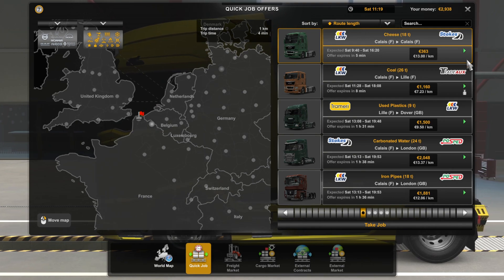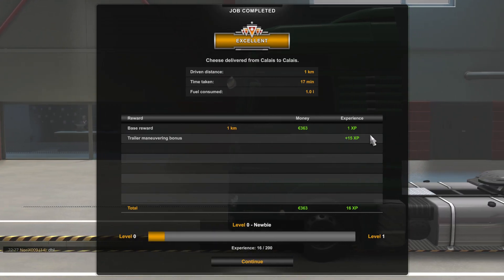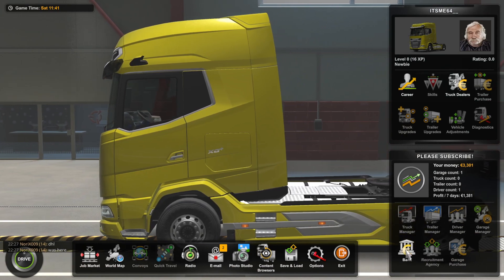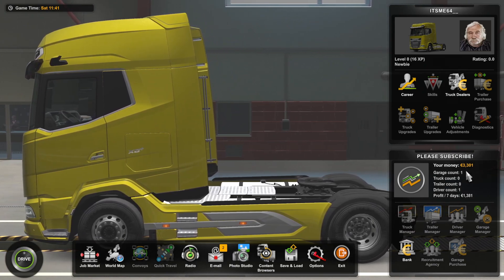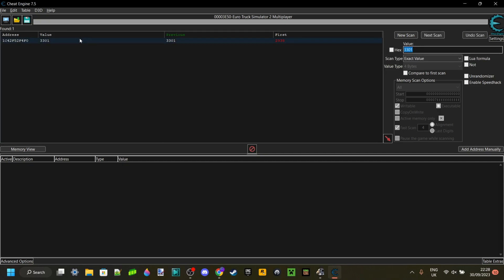You can sort jobs by route length and I've found a route here that is 1 kilometer. Once you have completed your job, bought something for your truck, or taken out a loan — just make sure that the amount of money you have has changed and that it is still positive. So in this value box, you want to type the amount of money you have. In my case that is 3,301 euros. Then click on the Next Scan button. I am here left with only one value. In your case it might be 10, it might be 2, or it might be 1. Just make sure it's not 500 — if it is, you might need to repeat this process again.